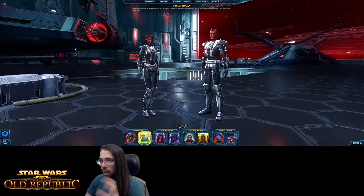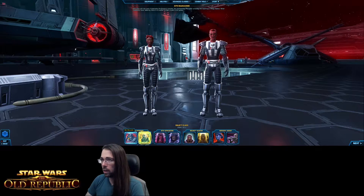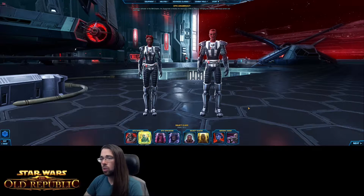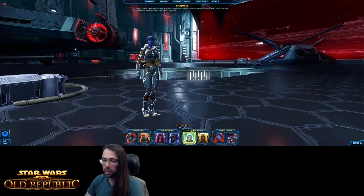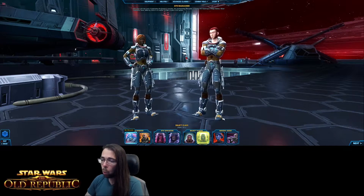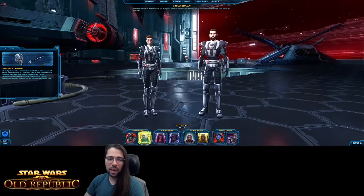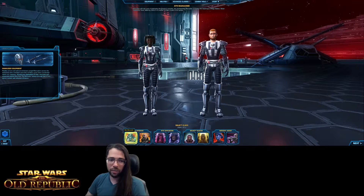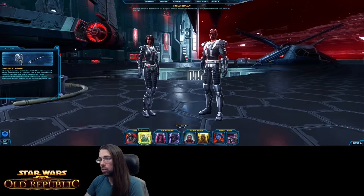Now we're in the character creation screen. Along the bottom it says 'select the class.' You'll notice there are four categories with two different icons each: Sith Warrior, Sith Inquisitor, Bounty Hunter, and Imperial Agent — the four different class stories for the Sith Empire. A Sith Warrior story plays the same whether you pick a Sith Marauder or a Sith Juggernaut. The Bounty Hunter story plays the same whether you pick a Power Tech or a Mercenary. What these options change is the weapons, abilities, and playstyle.